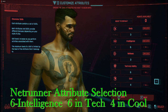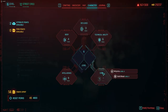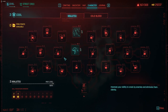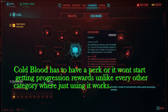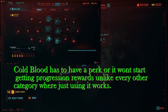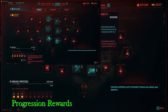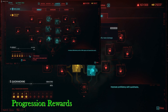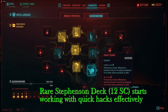For a Netrunner build, it's 6 in intelligence, 6 in tech, and 4 in cool. My character is at level 6 and 12 street cred, which is what it takes to get certain things to open up. Put a point into cold blood because you don't start getting progression rewards — shown in the lower left — without it. You get bonuses if you don't have a point into cold blood, while all other things give bonuses just by using them.